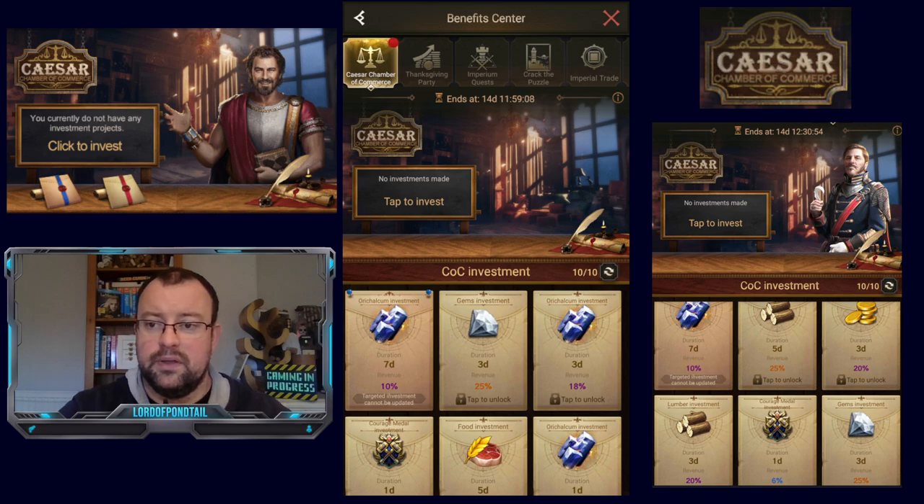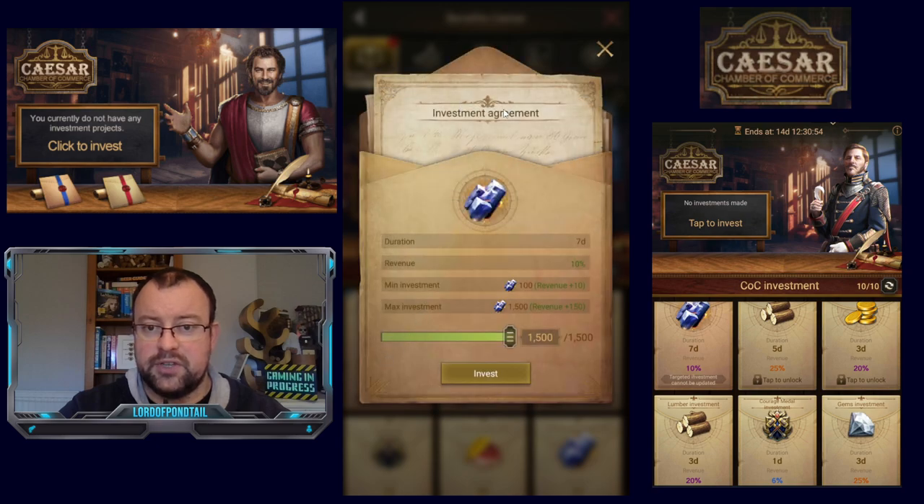With the Oric Alcum, if we have a look at it, you get an investment agreement showing the duration and the revenue you'll get back. There is a minimum and maximum investment needed — you can invest a minimum of 100 or a maximum of 1,500. So your return would be: if you invest 100, it's 10 back; and 1,500 gives you 150. Basically, you're generating 150 Oric Alcum for free in a week. It's not a huge amount, but it's better than nothing.